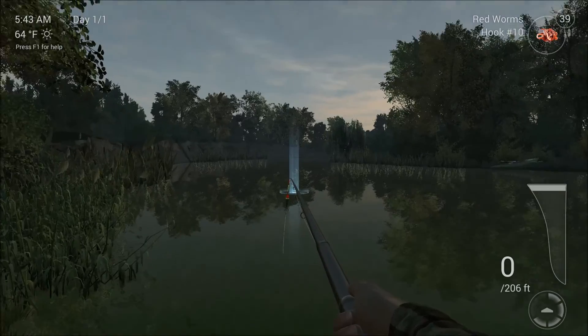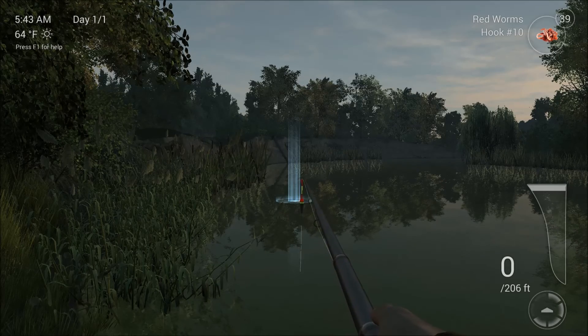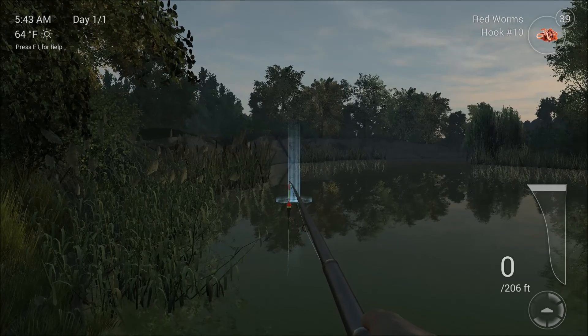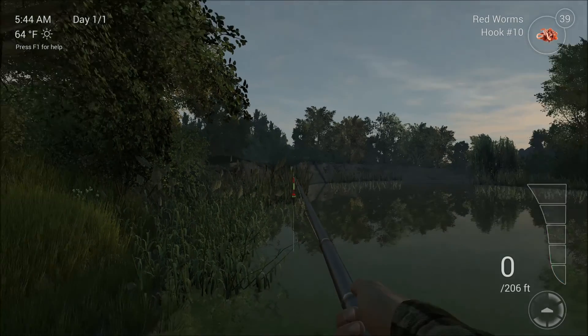From here you just right-click and all of a sudden you have casting control. This is from level one on, so you don't necessarily need super gear. You don't need a casting rod and a casting reel to do this — it just helps. From here you'll click once to start your little power bar, and then click again when it's at the top.